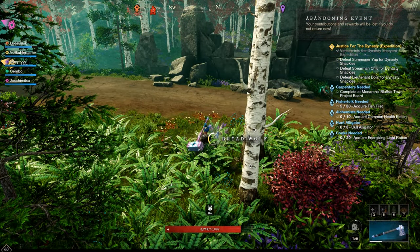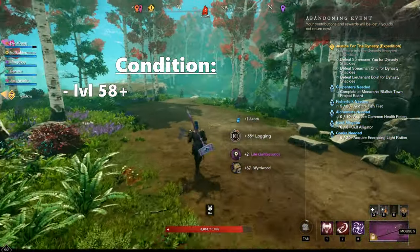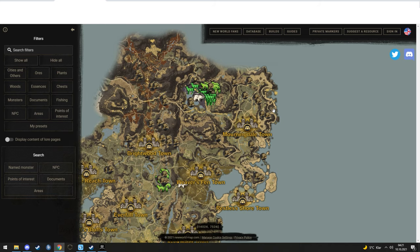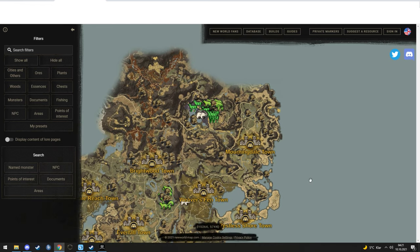First of all, you need to be at least level 58 plus, level 100 in logging and 100 in mining, otherwise you can't mine those mobs. There's a really nice resource map called New World slash map. To track any items and NPCs, just use the filter on the top left and search for monsters.